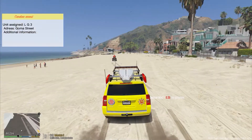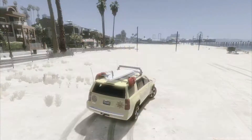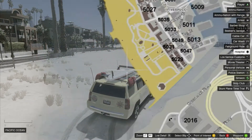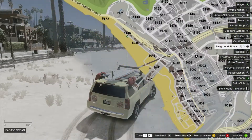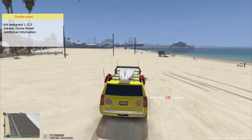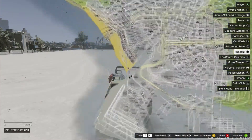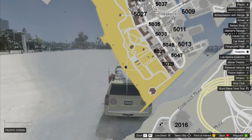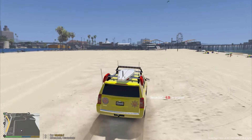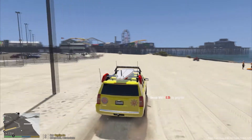LG3, respond to a cardiac arrest — address is Gomez Street, be advised. Okay, so we're getting another call for a cardiac arrest. It's going to be near the other tower over here. I've been kind of trying to patrol around looking for anybody that's getting attacked by sharks. LG3, you can show me responding to a cardiac arrest. It's going to be on the Pacific Ocean — closest block number is 5031. We've got a little ways to go, just a mile out from the location. We're going to drive on the beach all the way down to the location and try to hurry up and get there.